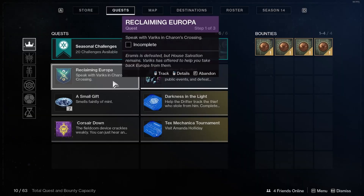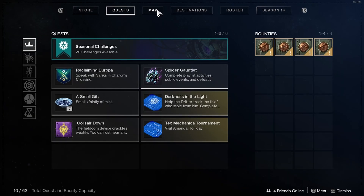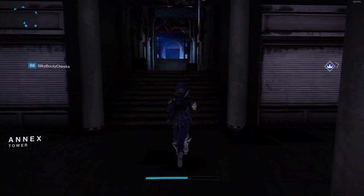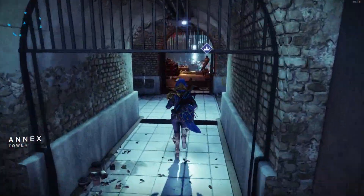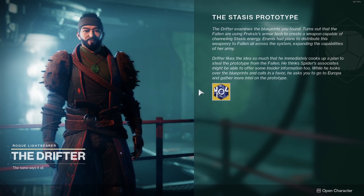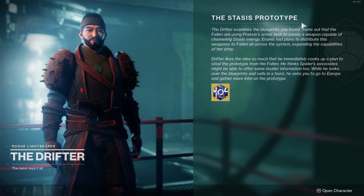After getting the Reclaiming Europa quest from Commander Zavala, instead of going to speak with Variks and Chara's Crossing, you're going to go to your maps tab and go to the Annex. When you land in the Annex, go speak to the Drifter. Talk to him — when you talk to the Drifter, this screen is going to pop up.